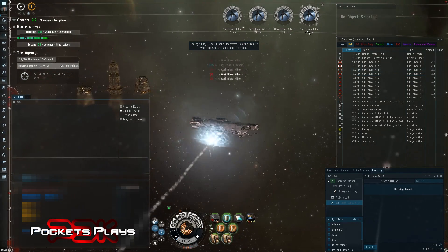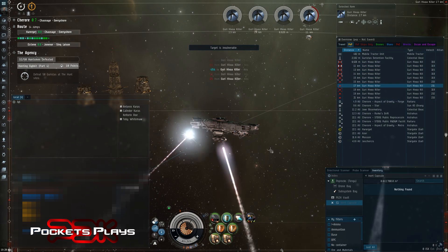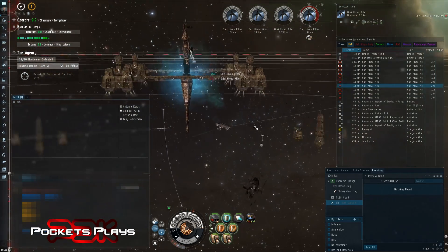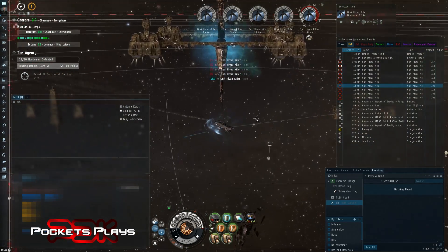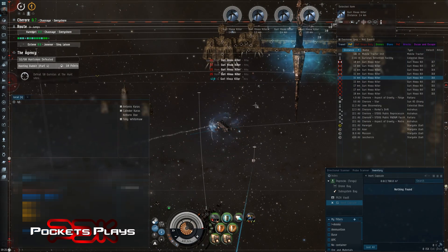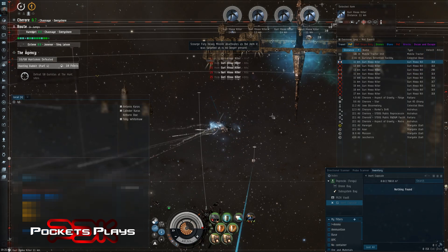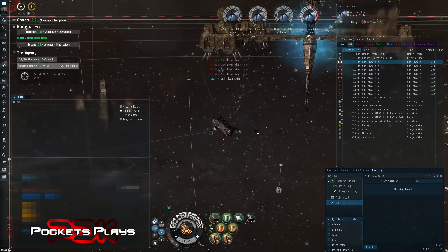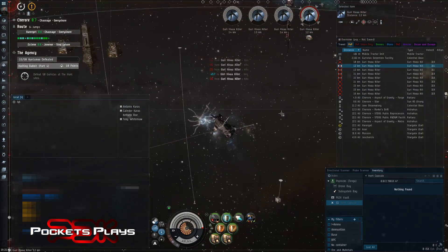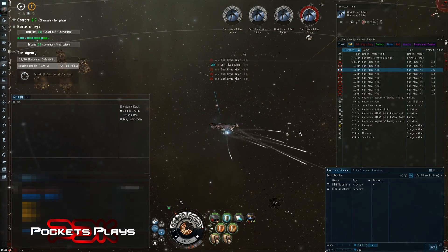If someone else is in the site I'll preload the range scripts so when the battleship spawns I can reach them right away. It's been a long haul — I've been jumping around for a good hour since I cut out. A lot of the sites have been bugged so I didn't bother showing those. This is the first one that looks promising — we're getting spawns pretty regularly so we'll just go with it. I'll keep an eye on D-scan as well.